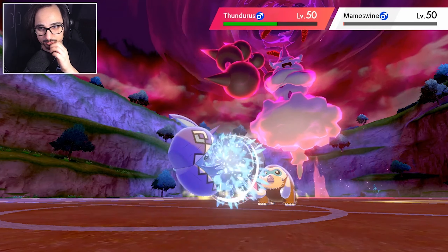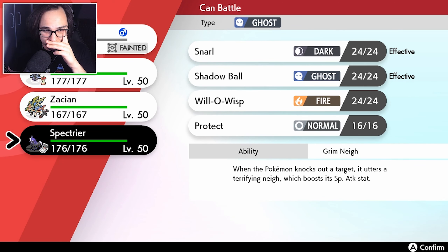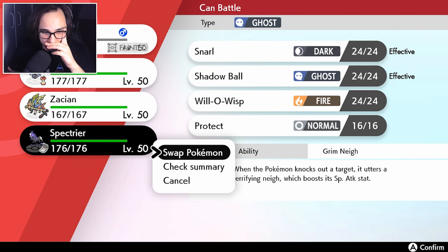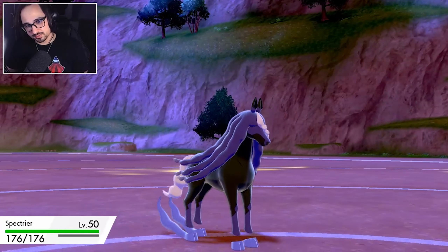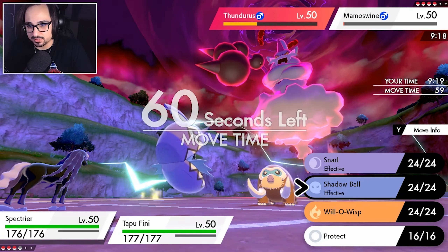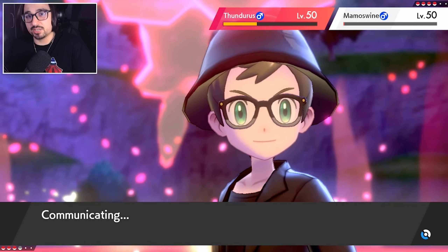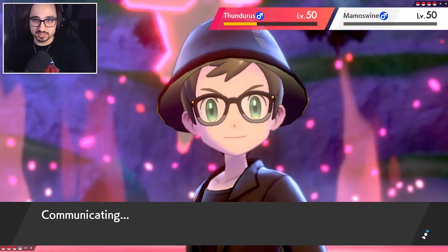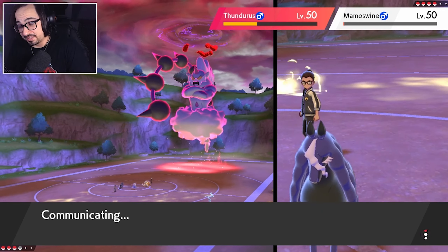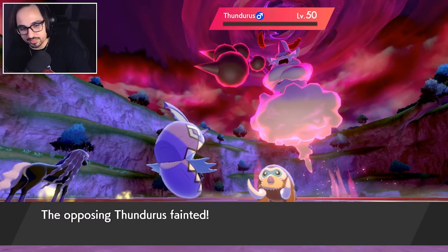I feel like Thundurus has the tools to take over the rest of this game. Also, I've got Spectrier — I can still hold Zacian. Just have Spectrier fire off a Shadow Ball, which should be enough to KO at that health. They didn't actually boost their speed at all, so that's really good. The Spell Tag Shadow Ball from Spectrier should be enough to kill the Thundurus. Thundurus doesn't have the best special defense, so theoretically speaking, if that doesn't KO it, the Life Orb would have knocked it out anyway.